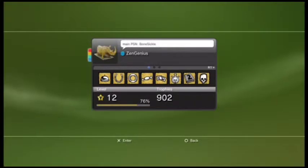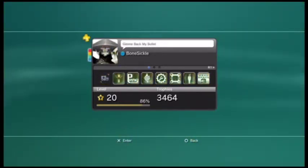Congratulations, you have now completed chapter 13 on hard difficulty. This is actually a really short cutscene leading into chapter 14 relative to all the other inter-chapter transitions — it's less than 2 minutes, so get ready for chapter 14. If you've been playing along so far, this is what your trophy list should look like. We will get a total of 8 trophies in the next chapter: 2 chapter-related trophies, 3 trophies for completing the collectibles, and 3 more for beating the game.